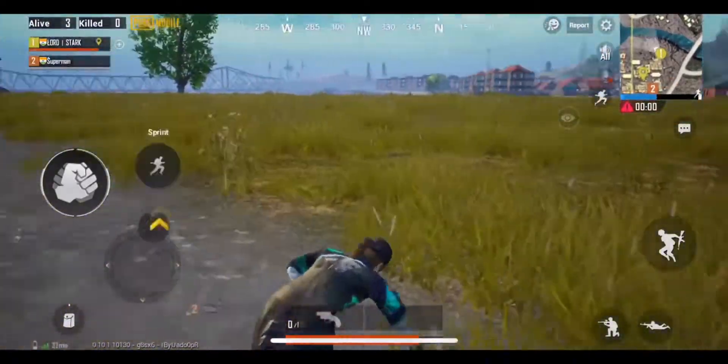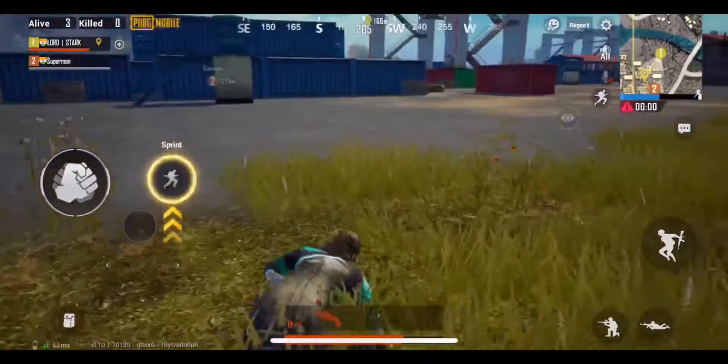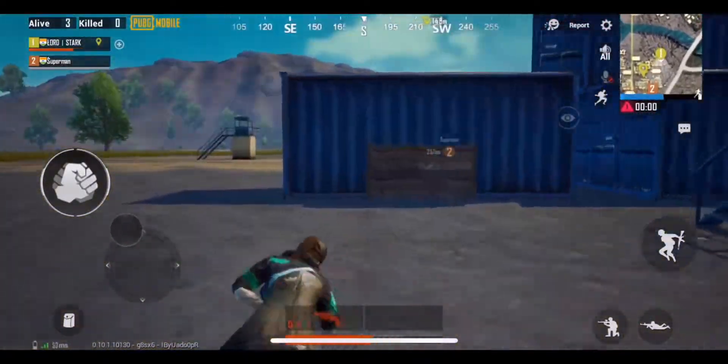If you ever get knocked out away from your teammates while having a flare gun, drop the flare gun's ammo somewhere so that your enemies can't find it.